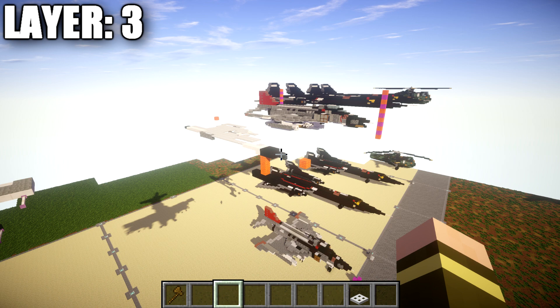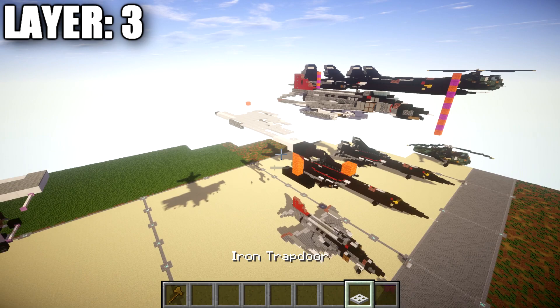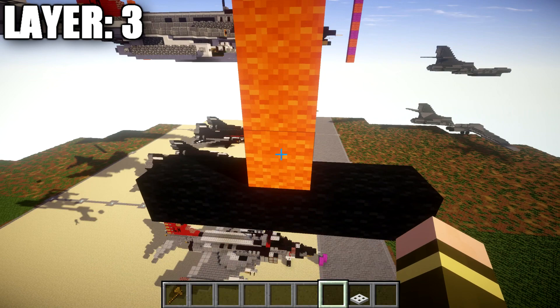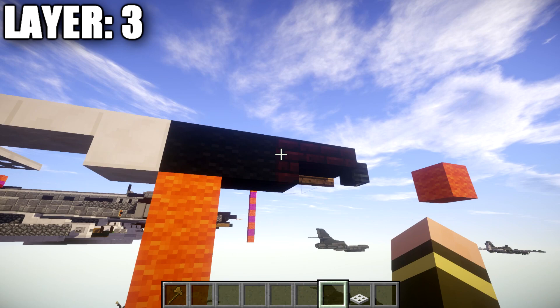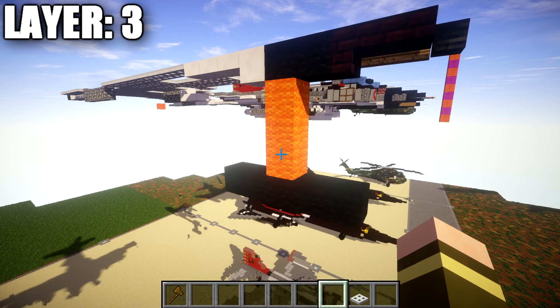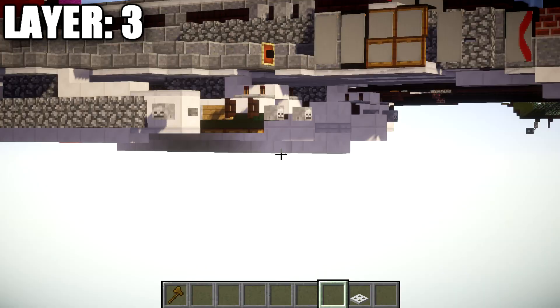If you are interested in building this aircraft in a landed position, note that we will be building this aircraft as if it's in the air. To make sure it's correctly positioned off the ground, you'll want a space of three blocks between the ground level and the bottom of layer three. If you want this thing landed, you'll need an additional two blocks of space underneath the aircraft for the hardpoints and stuff to fit.